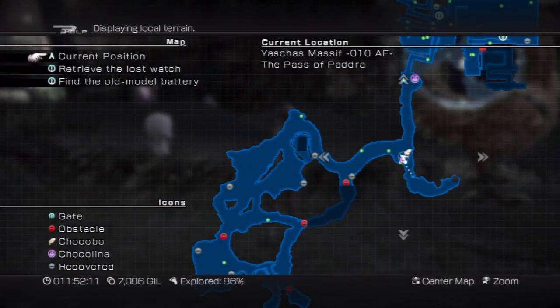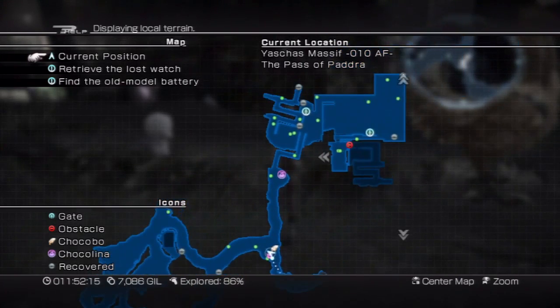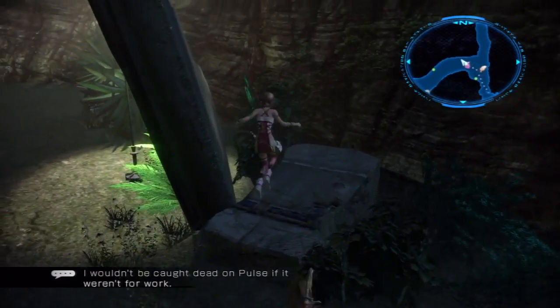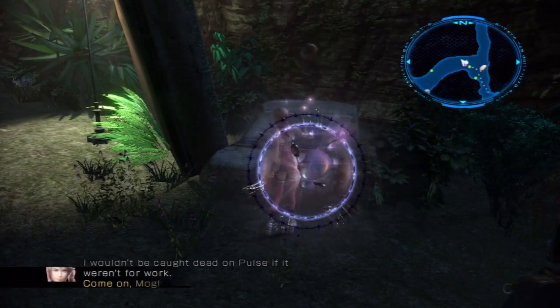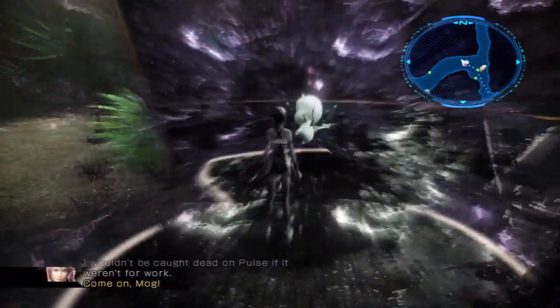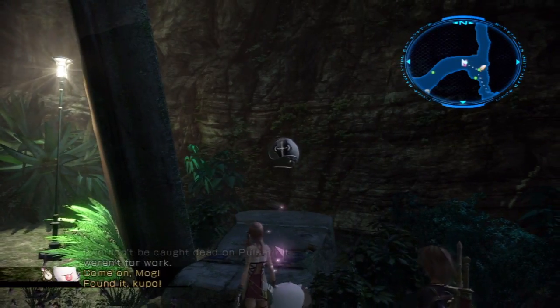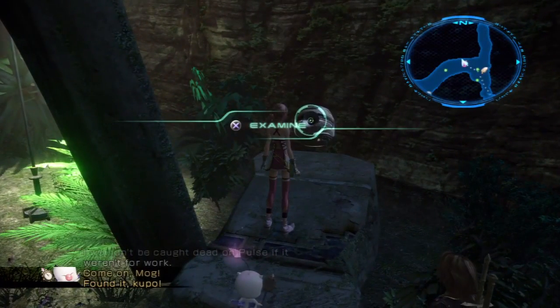As you can see, here we are at Yasha's Massif. Before I leave, I wanted to check out one or two things real quick. First of all, right off the bat, there's something right here. We need Mog to check it out. You found it, good job. Let's examine.